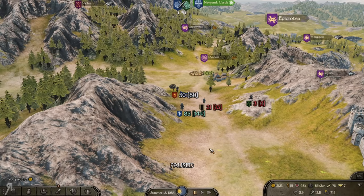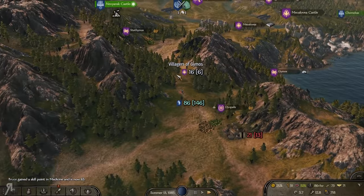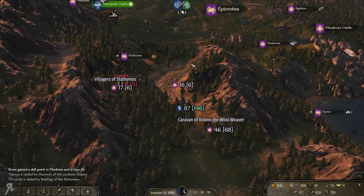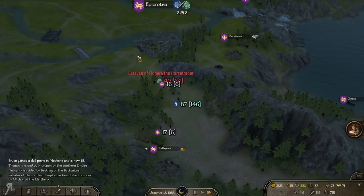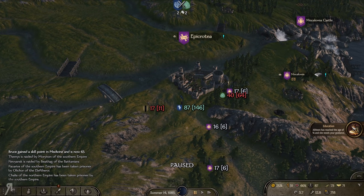Someone had a very good idea a couple of episodes back: why don't you make your recruits have horses? Then at the very least, you're going to have a much more mobile force in terms of your recruits actually being useful, because of course the recruits are pretty slow.